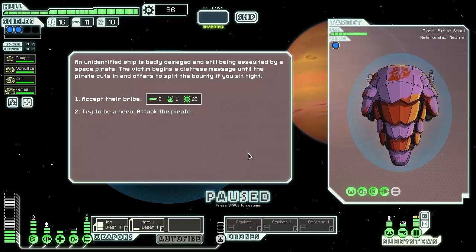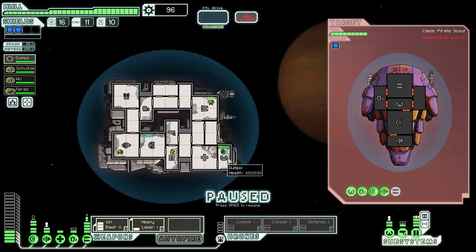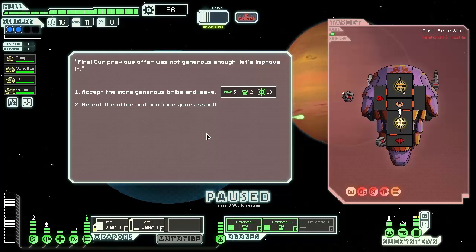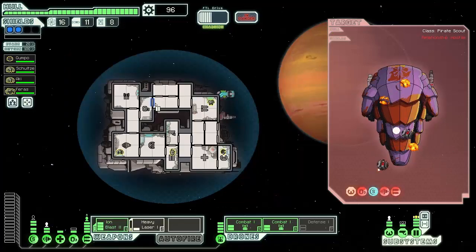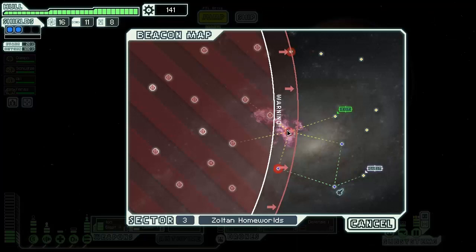An unidentified ship is badly damaged and still being assaulted by a space pirate. The victim begins a distress message until the pirate cuts in and offers to split the bounty if we sit tight. We're going to try being the hero — the pirate stops its pursuit and locks weapons onto our ship. We take out their weapons and do some really good damage, they jump away, and we're going to go hit the quest.